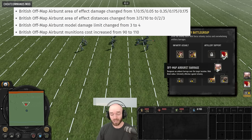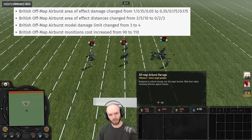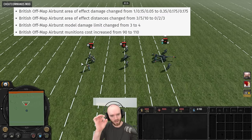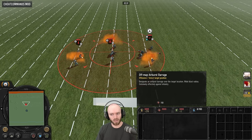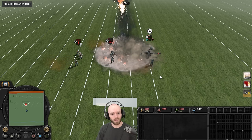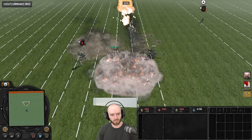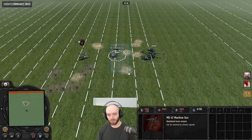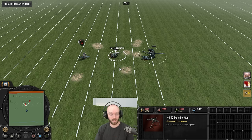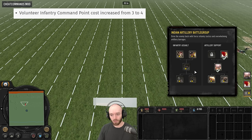In the Indian Artillery Battle Group, the off-map Airburst BARS has received some changes. First, a cost increase up to 110 munitions — that was expected since it was quite spammable previously. They've also massively reworked the AOE, decreasing damage towards the edge but increasing it towards the outer edges. Testing it against a couple of team weapons, the machine gun got de-crewed pretty fast. Depending on how the scatter goes, team weapons are going to be toast — it still looks pretty decent.